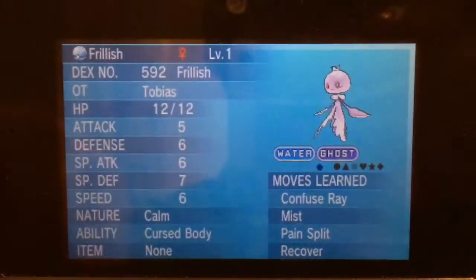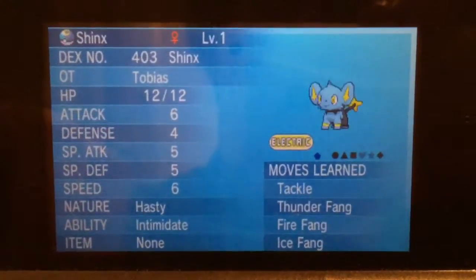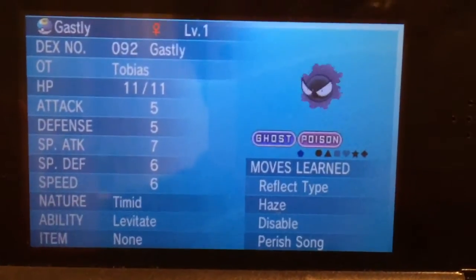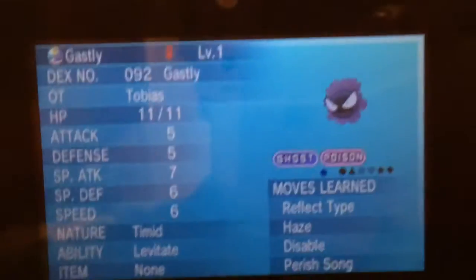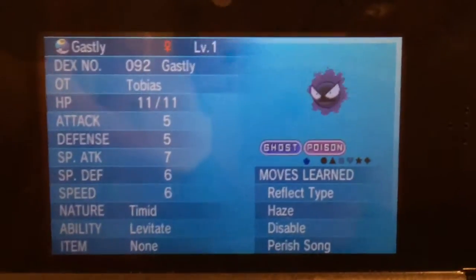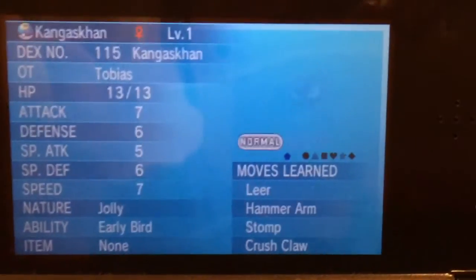Then I got — calm. Here we go. Okay. Gengar, cursed body, female, diver ball, foolish. Moonball, hasty Shrinks, with egg moves. There's all types of egg moves. This one has two different ones. But this one — whoever wins the giveaway will have priority on getting Ghastly, obviously. Timid, moonball, female, all that.